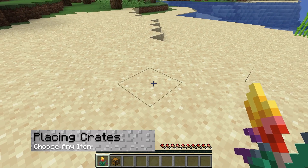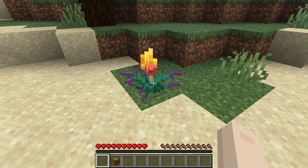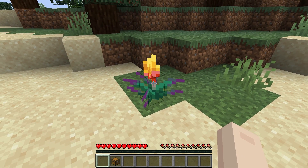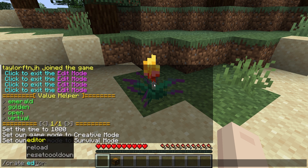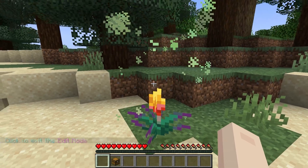Now you can finally place the crate. It can be added to any block, whether it's a chest, lectern, or more. To start, place your desired crate block in your world, then enter the options menu. Click the chest icon, and then right-click on the desired block.